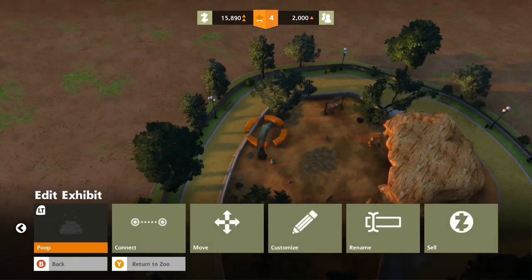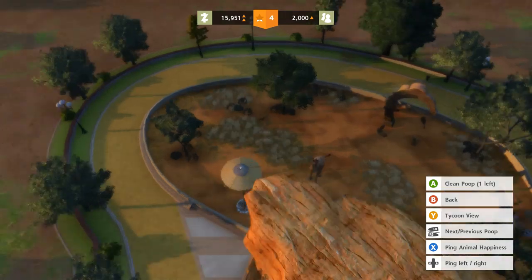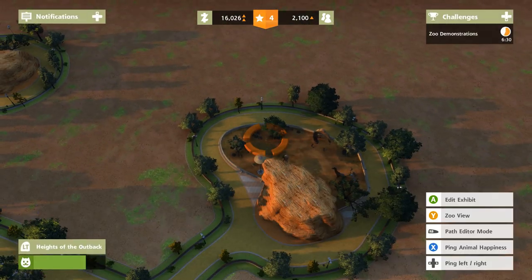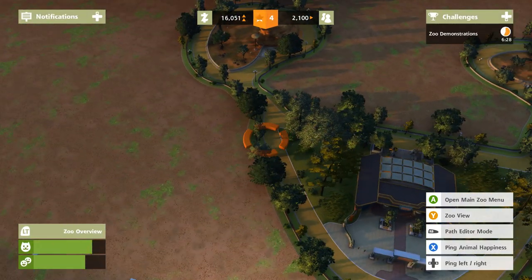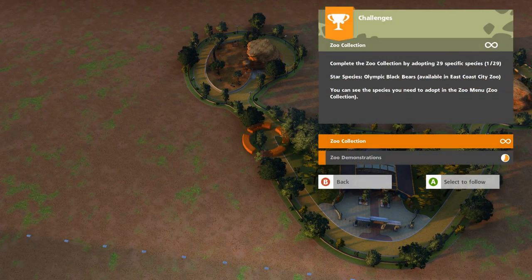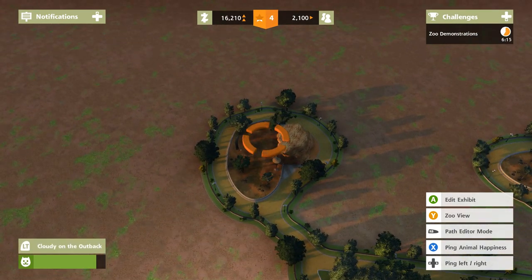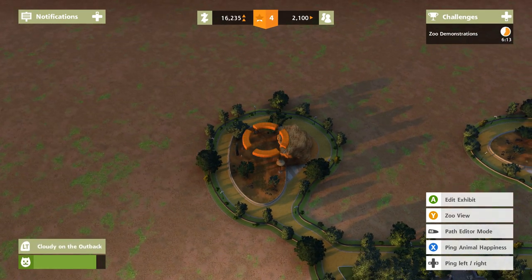There we go — thankfully that's the easiest scooping of poop I could ever do. We've been doing that for a long time in the Pixel Biology community. We need to do zoo demonstrations too — guests want to see a hose interaction performed with one of your animals. We kind of have tiny exhibits, guests, so you're going to have to give us a minute.